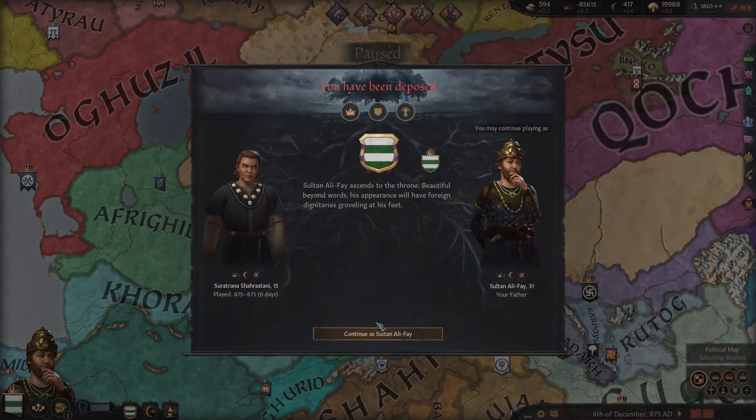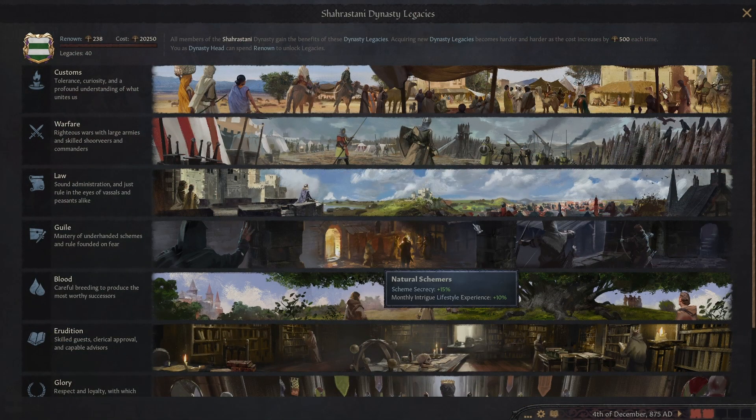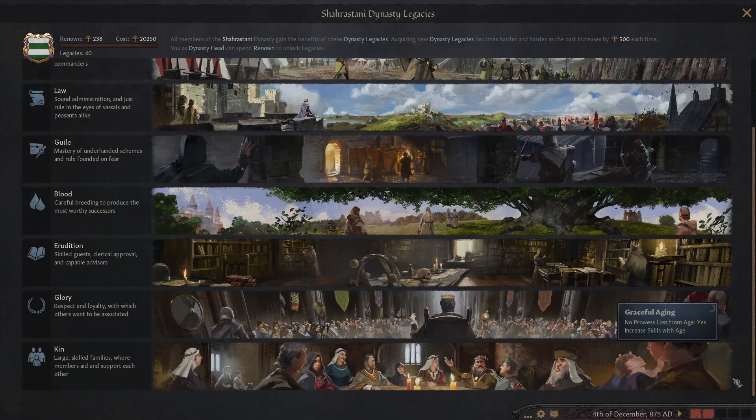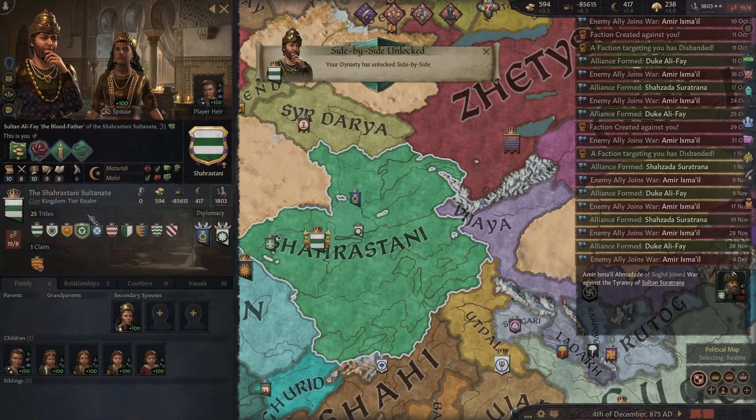After eight in-game years and far too many real-life hours, we reached our goal of having most of all the dynastic legacies unlocked. Now I'm asking myself: was this worth the investment of time when you could have just simply changed it in debug mode and been done with the matter? I don't know — you tell me.